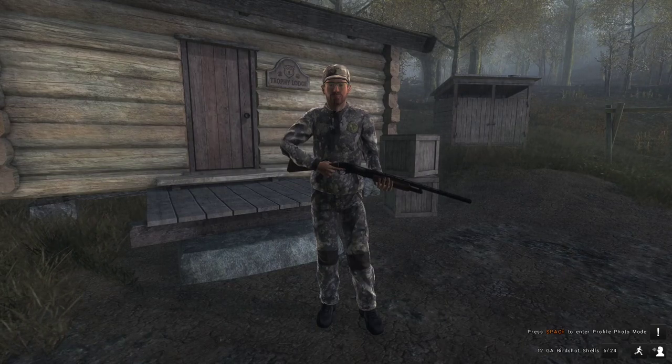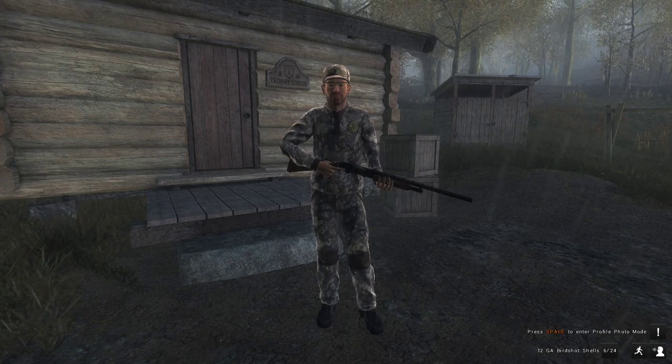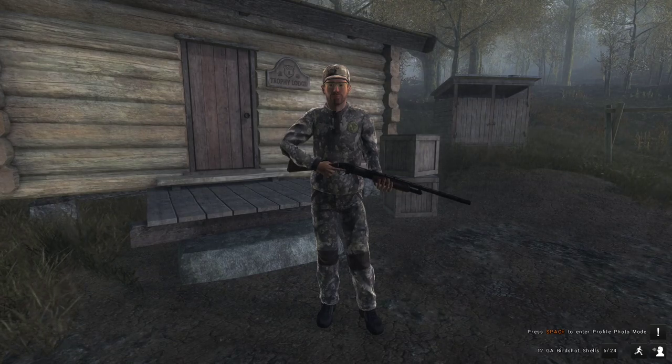Today's video is going to be a pheasant guide, but the main reason I'm doing this is to clear up some confusion. I've noticed that a large percentage of people don't know this, so today I'm going to clear up that confusion about pheasants — specifically that if you shoot them on the ground, which is called a ground shot, you still get the GMs for them.